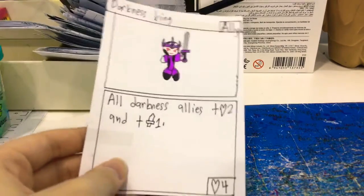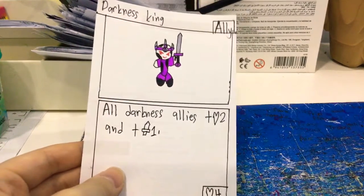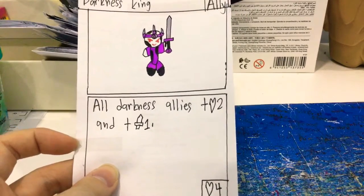Next one, we have the Darkness King. All Darkness allies get plus 2 health and plus 1 attack. It's an ally. Look at that — it has 4 health.